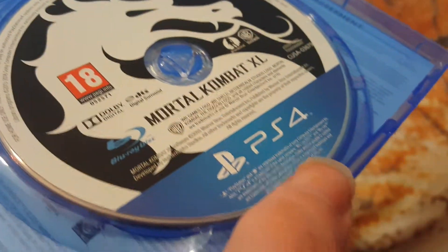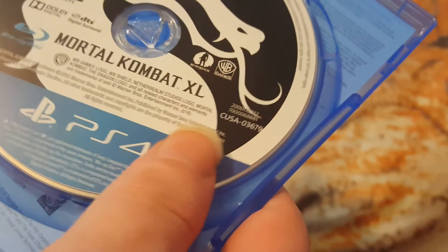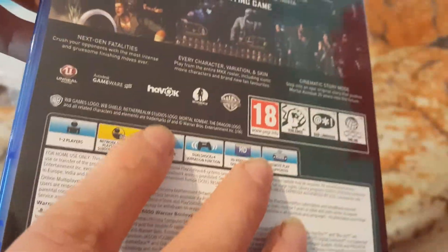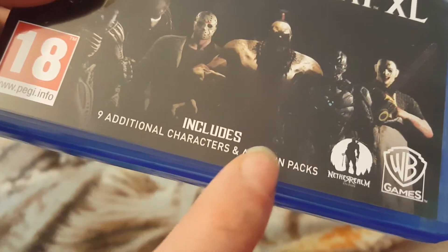It's Mortal Kombat XL on PS4 because it was cheaper — for some reason it was cheaper. I thought it was meant to have DLC in here, like all the DLCs included, but I can't see them. Maybe they're on the disc or something. But I will check online and see if they got the code — it might be codes that are online. So it says includes these, I don't know if it's all on this or not.